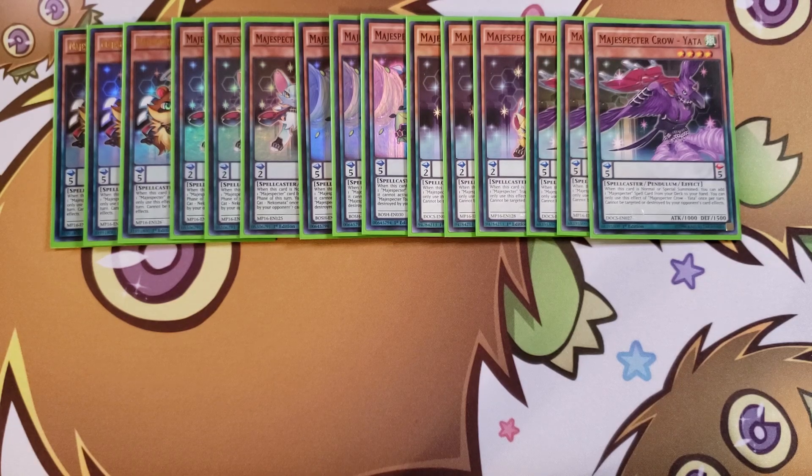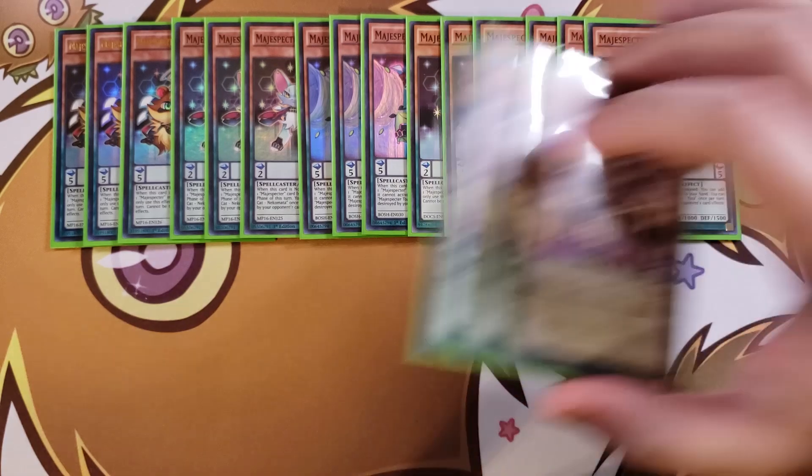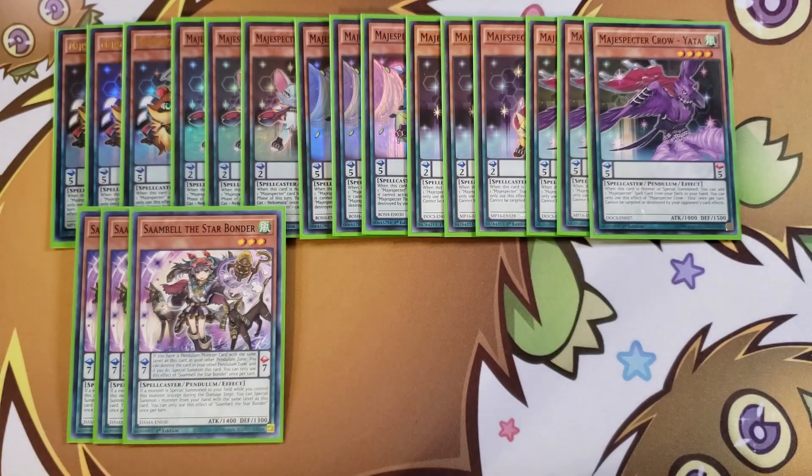For the other monsters, we play three copies of Sambell the Star Bounder. Sambell has a Pendulum effect: if you have a Pendulum card with the same level as this card in your other Pendulum zone, you can destroy that card and if you do, special summon this card to the field. It's a Wind Level 3 Spellcaster, which is handy because all of your Magispector spells and traps require you to have a Wind Spellcaster on the field to activate them.